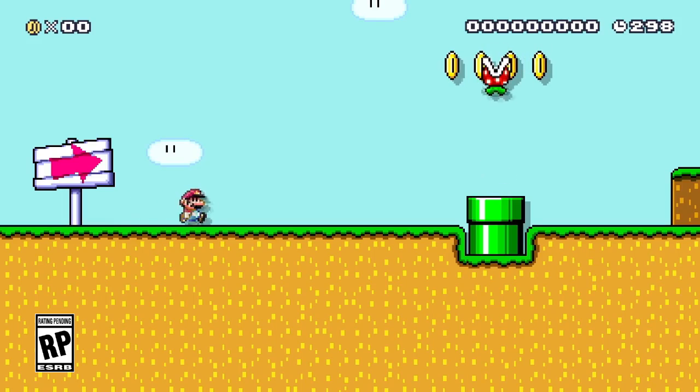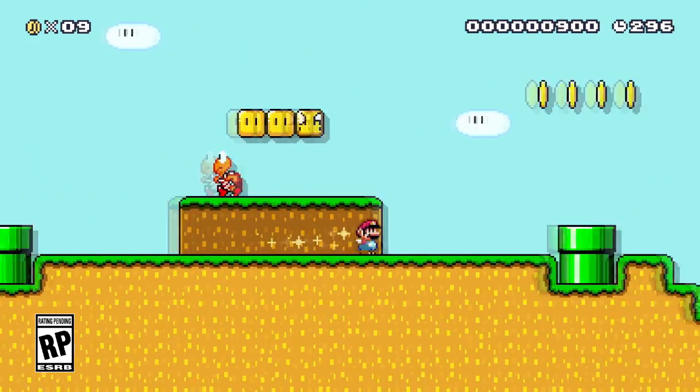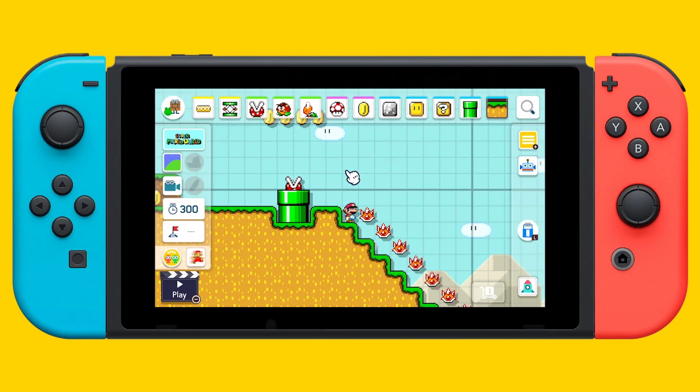So for the first few seconds of this trailer, we can see gameplay of a level in the Super Mario World style, as Mario is running through it and eventually lands on Spineys causing him to die. There's really nothing new announced here, but once the screen switches to the editor mode in wall and handheld mode, that's when all the good stuff starts to go down.